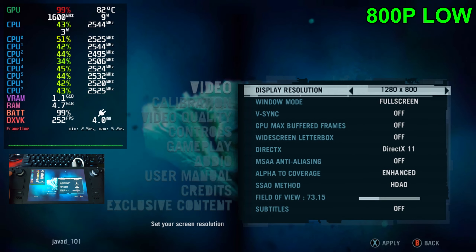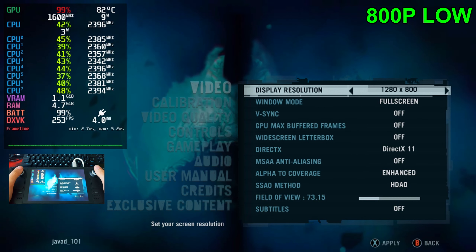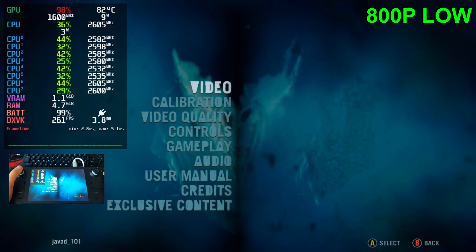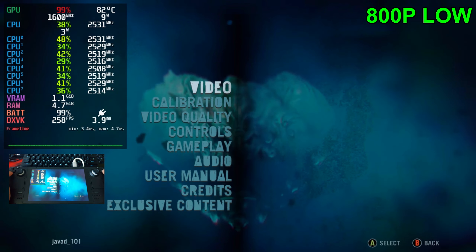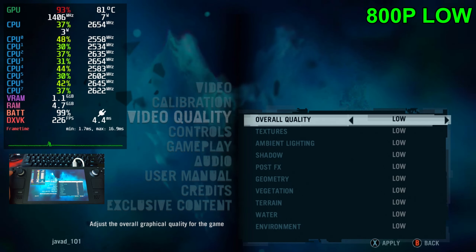Today we're doing a video on Far Cry 3 with the Steam Deck, starting it off at 800p at the lowest settings. Going into the options, video, and playing at 800p. For video quality we're going to be starting at the lowest settings. Let's jump into it and see what we can get.